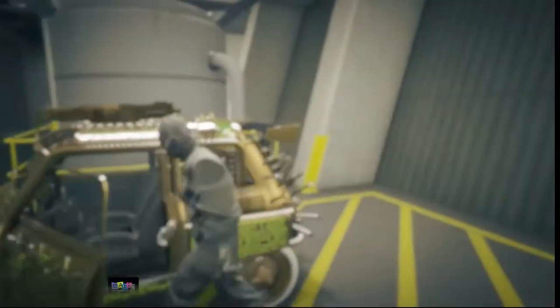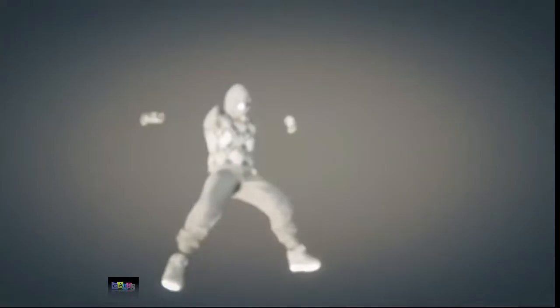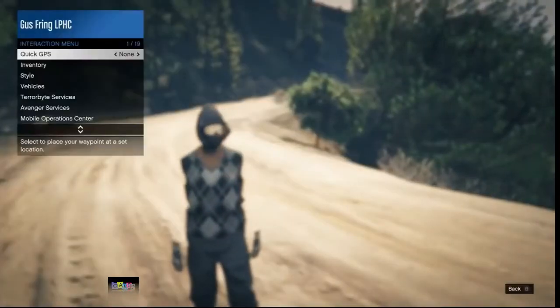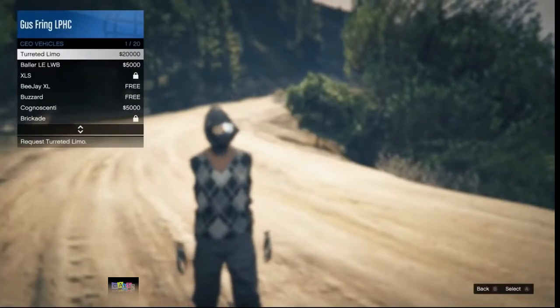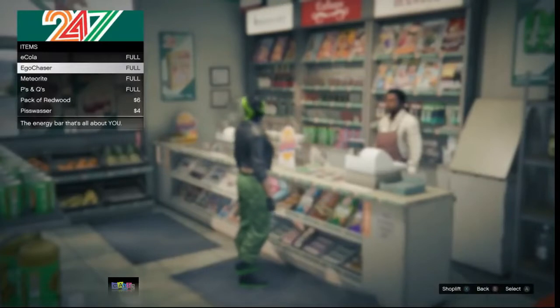Back out from the security cameras and get inside one of the cars inside your arena — it can be any car at this point. You don't need to redo any of the setup again, so you're good.